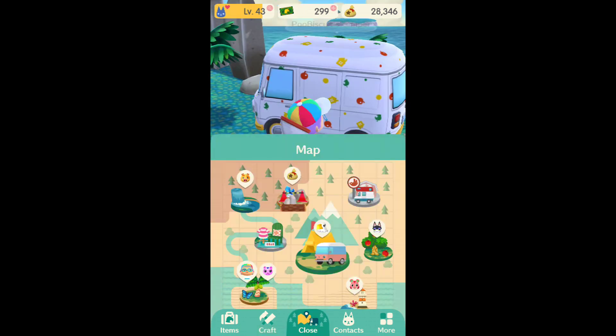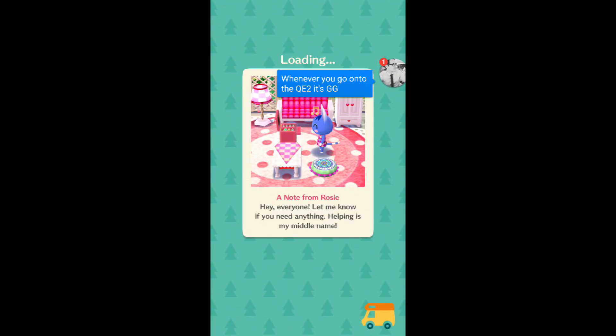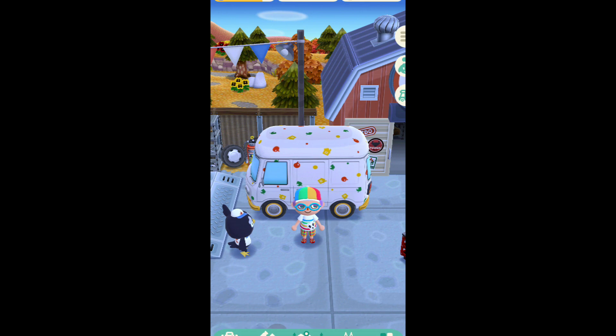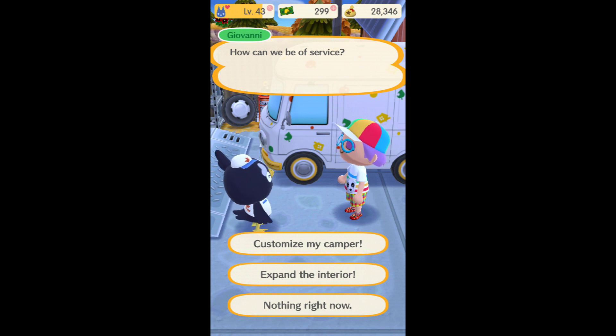So it's pretty easy. Just go to your map, go to OK Motors, and then let's wait for it to load up to this guy right here, Giovanni. Go to 'Customize My Camper.'